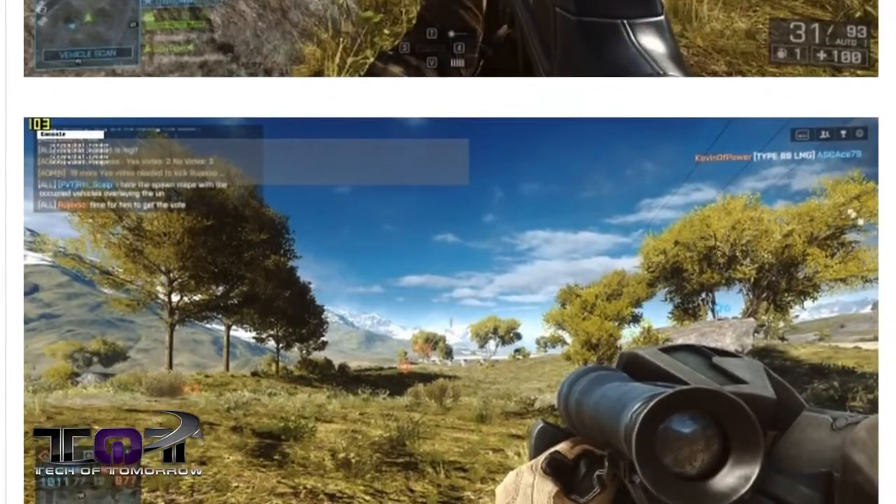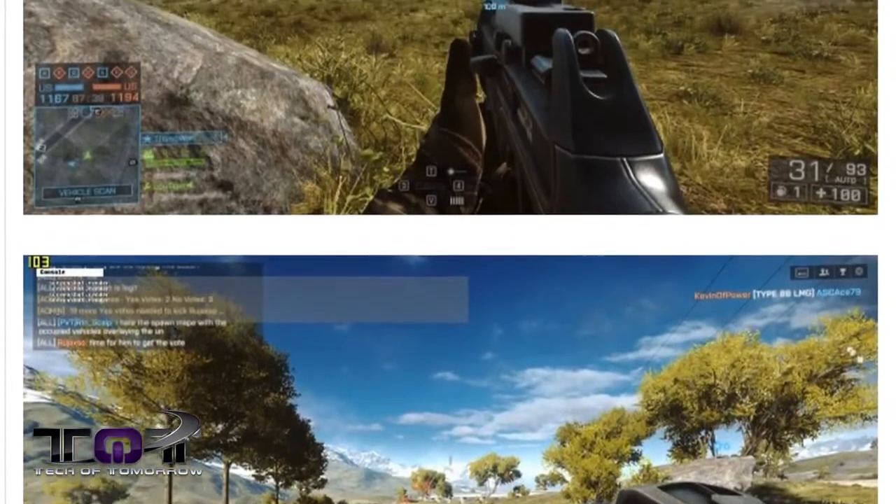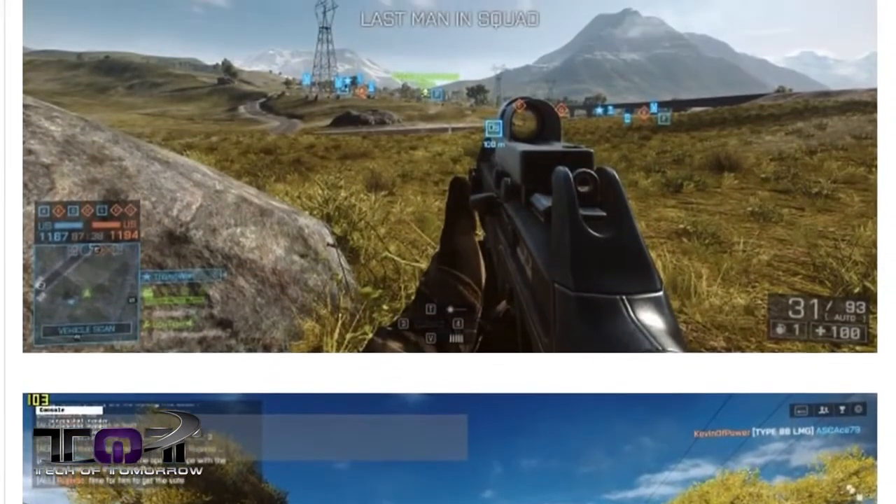We've talked about all the good things about Mantle, but now let's talk about something a bit controversial. In Battlefield 4 — and we have screenshots below to show you — even though frame rates are increasing, the quality of the picture is decreasing. This is more the fault of DICE, who have admitted so, than AMD. DICE is going to need to fix this. If you folks out there have noticed this, leave a comment below and let us know what your experience has been.